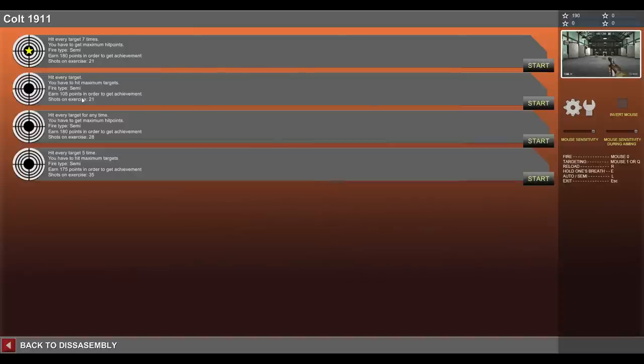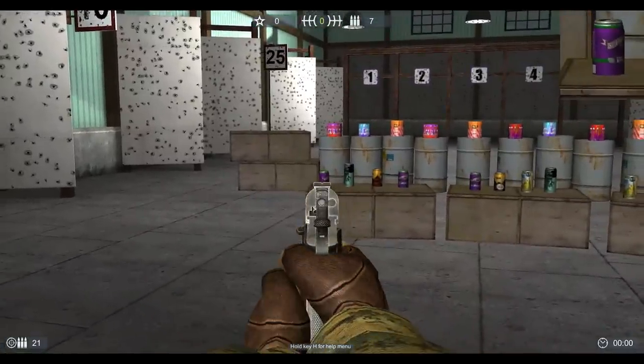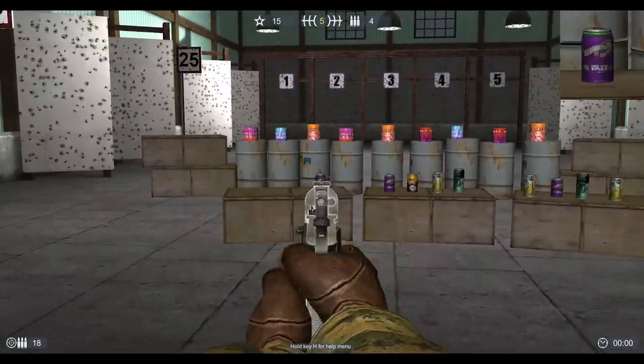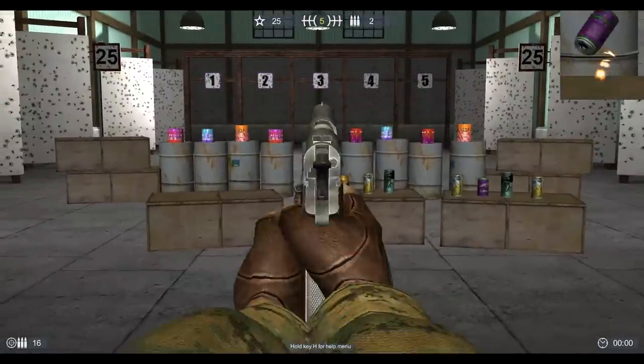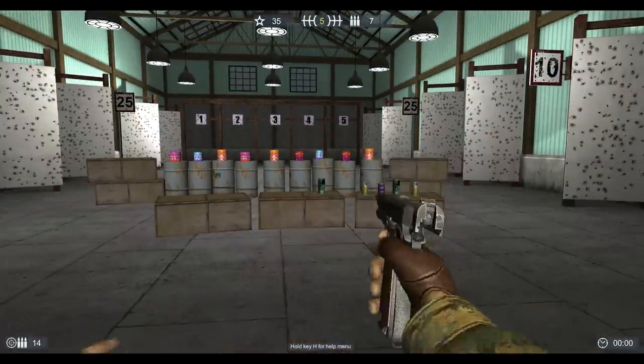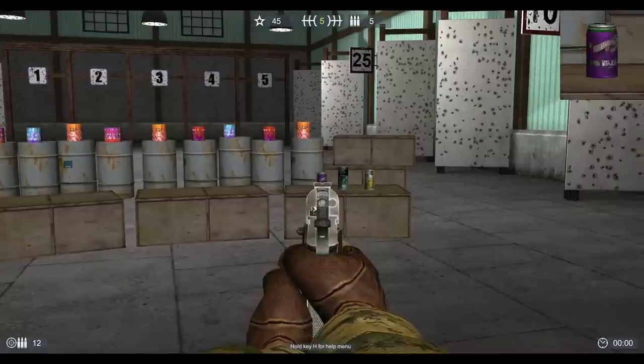So the next one: you have to hit every target, get maximum points, semi-fire type semi, earn 105 points to get this achievement, shots in exercise 21. I've actually done this one — it's really easy. You just got to shoot a bunch of cans, but the cans are pretty big targets at a pretty close range, so it's not that hard.